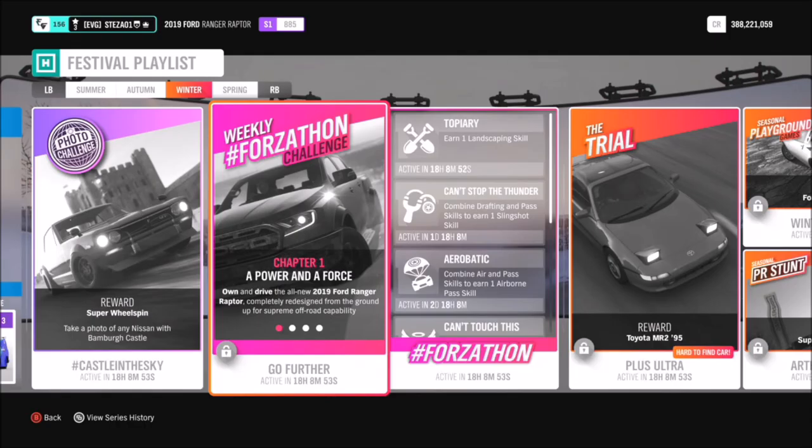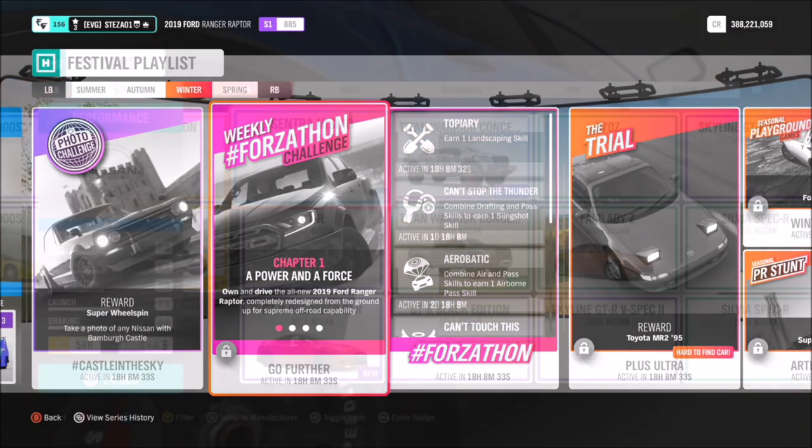Hello and welcome back to Everything Gaming, and today you join me for another photo challenge guide. This week we are on week 19, it's called Castle in the Sky, and this one wants you to take a photo of any Nissan with Bamba Castle in the background. This is probably one of the really easiest ones we've had throughout the entirety of the photo challenge competition.